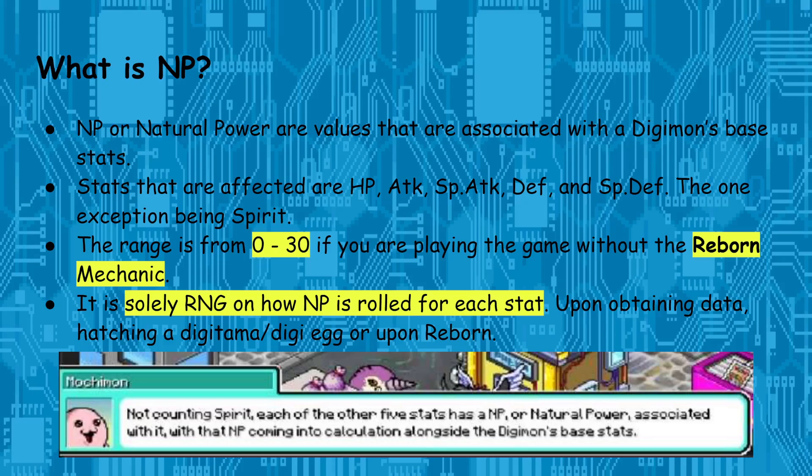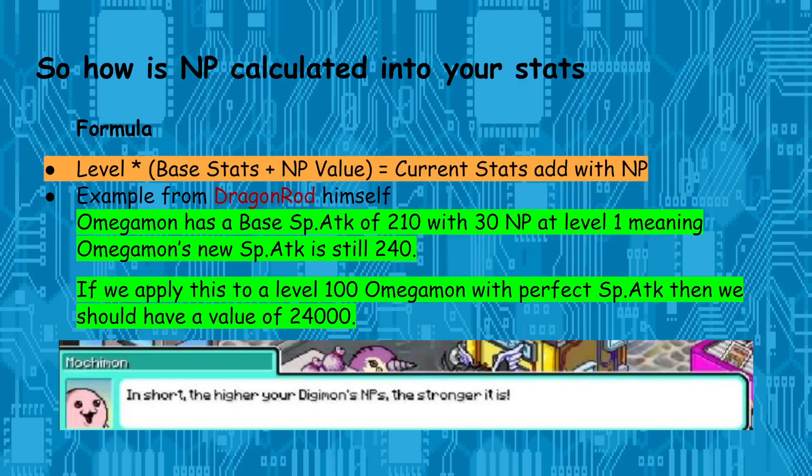So how is NP calculated? The formula is: Level × (Base Stats + NP), and that equals your current stats. So an example that Dragon Rod gave me on the Discord server: if Omegamon has a base stat of 210 for Special Attack specifically, with 30 NP, at level 1 he's going to have 240 Special Attack. Applying that to the formula: 100 × (210 + 30) gives a total of 24,000.